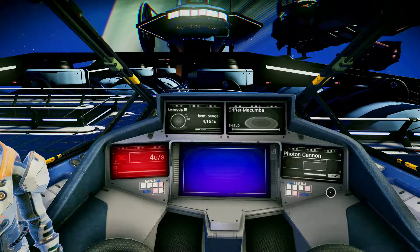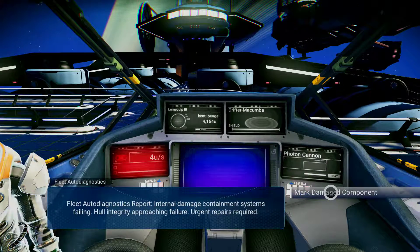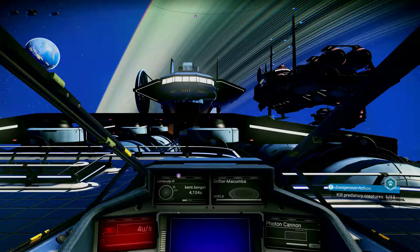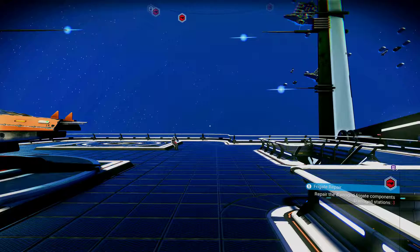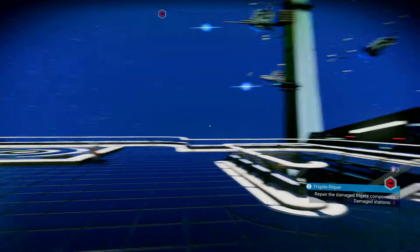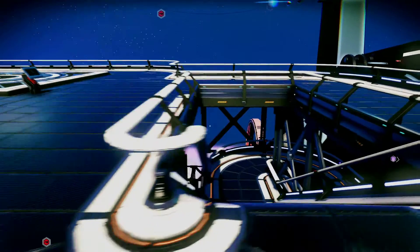Inspect damage report. Mark damage components — I would always recommend that you do that, which makes your job a little easier for finding things. Then exit the ship. This one says damage stations three, so it's just a matter of finding those stations. Finding a way down may be a little bit of a challenge — one of them is forward from me and now on my right side.